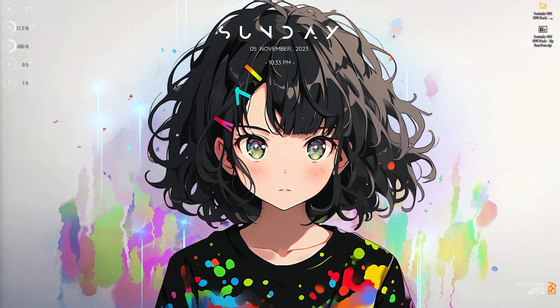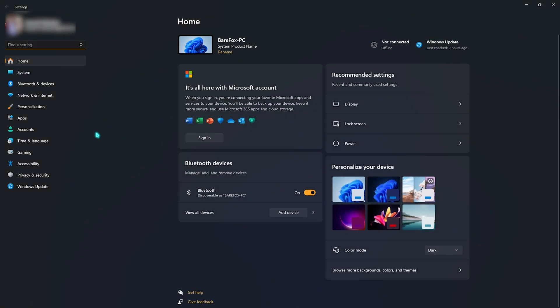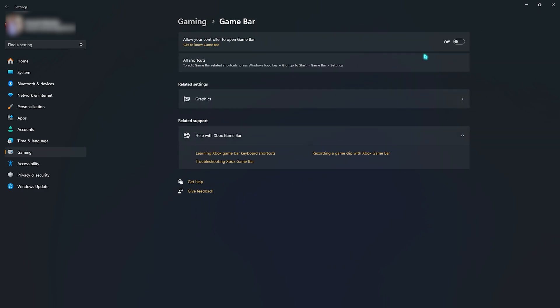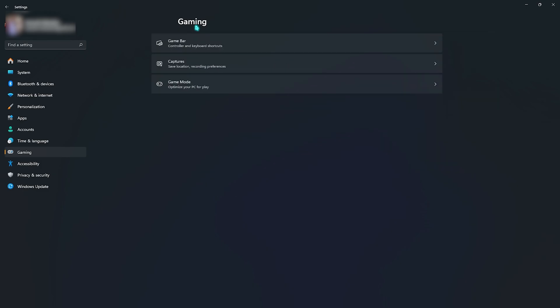Step number one is essential Windows settings. Open up Settings on your PC and go down to Gaming. You'll find Game Bar — you need to turn this off. Game Bar by default consumes a lot of memory in the background and will impact your gaming performance.